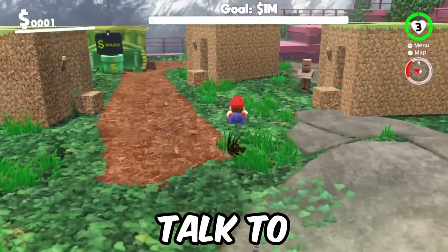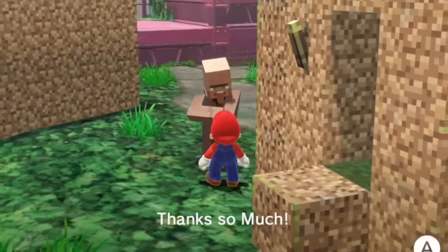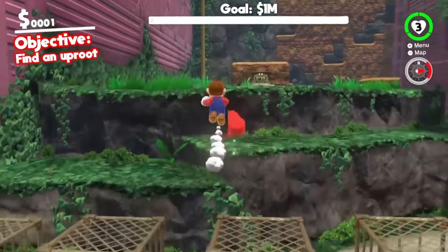But first, let's go talk to this villager and see if he has anything to say. He says: bring me an uproot and I'll give you $5. New objective: find an uproot. I believe there's an uproot up this way.